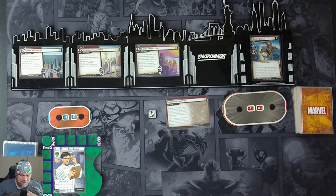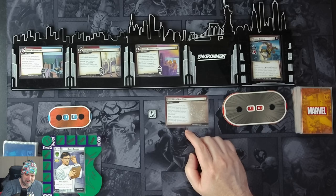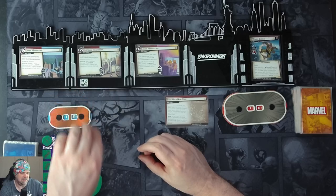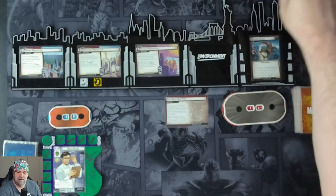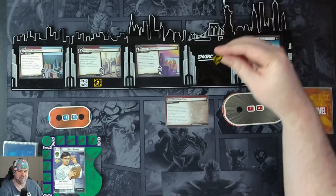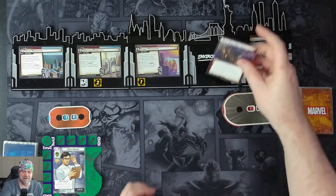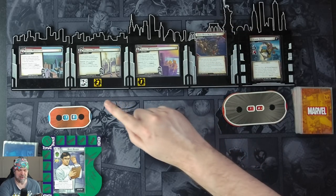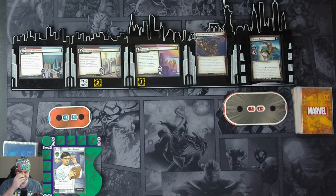We have Skies Over New York. It says to put the Lower Manhattan, Midtown Manhattan, and Upper Manhattan main schemes into play and place the glider counter on Midtown Manhattan. Midtown Manhattan starts with zero threat, then two threat and one threat on the others. Player cards that affect the main scheme can apply to any main scheme. Encounter cards that affect the main scheme only apply to the scheme with the glider counter, including placing of acceleration tokens.